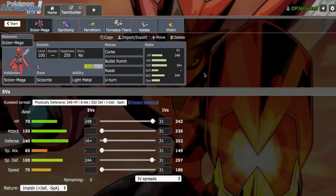What's going on, everyone? I'm OPJellicent, and we're back here on Pokemon Showdown. I'm going to be hitting up OU with Curse Mega Scizor. It's a cool setup option, just to better sponge hits from Pokemon like SD Bulu, SD Chomp, and Landorus-T.